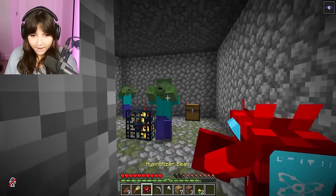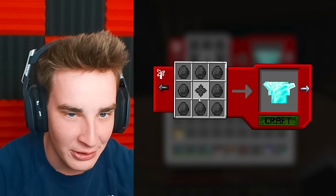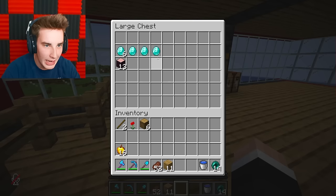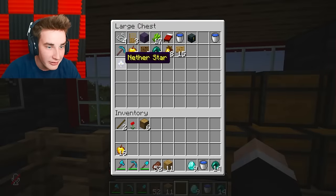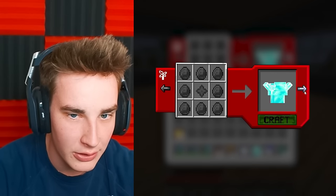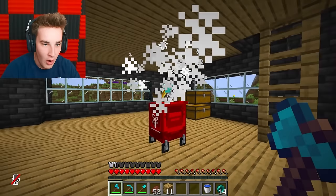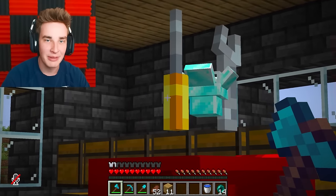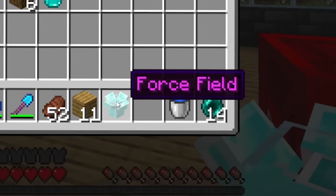Guys, look what I found - unlimited army glitch! So the next item we need to craft is this diamond-looking thing. Do I have enough diamonds? I think I also need another star. I think we have enough - I put the nether star in the middle. We just made the diamond thing! I literally have no idea what it does.